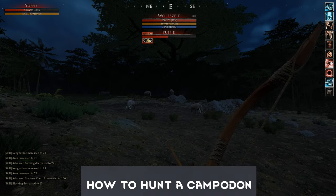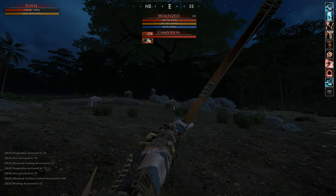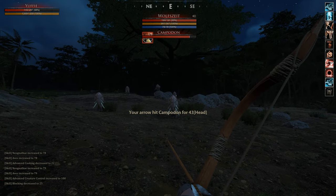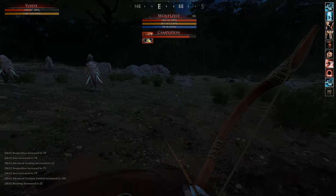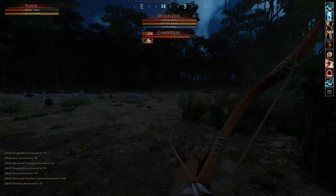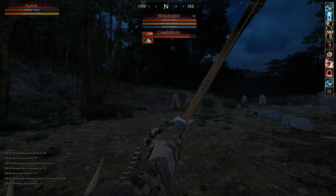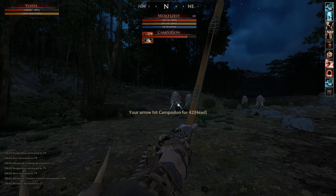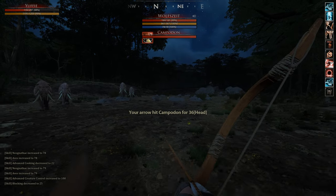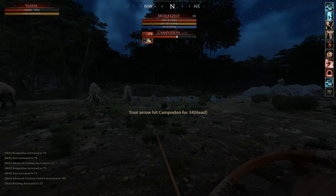Hello everyone and welcome to the how-to-hunt-a-Campodon tutorial. It's pretty dead simple — you need at least a horse with decent speed, or a horse with enough stamina regeneration that you can ride circles. This is the mounted archer method, but there are also other methods like on foot as a Thursar, though most hunting in Mortal is done as a mounted archer because it's more convenient. You don't even need armor — just a bow, some arrows, and a mount.